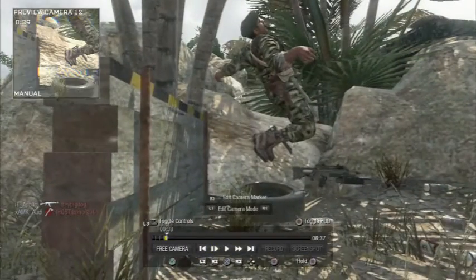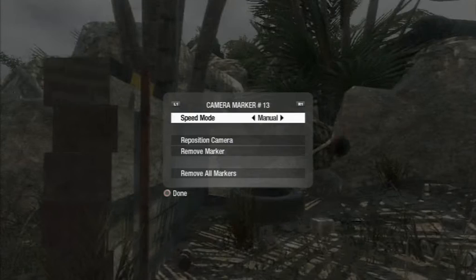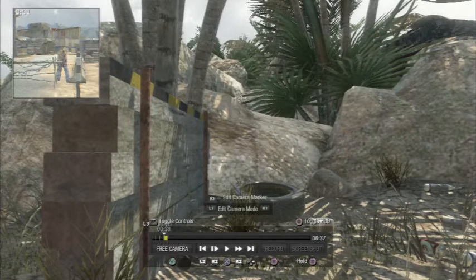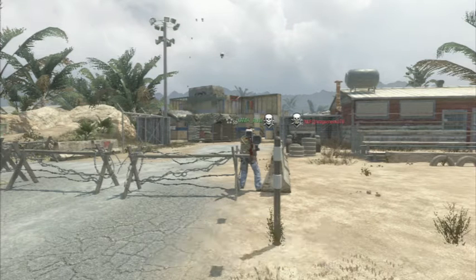After pressing R3 twice, go to dolly camera and dolly mode by pressing R1 again. Then go back to where your cameras start and you can just record.